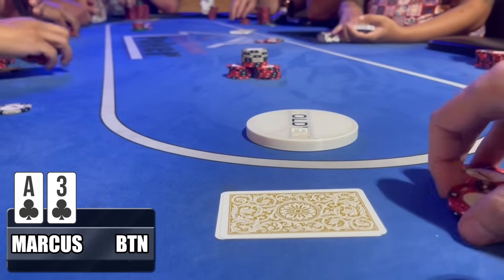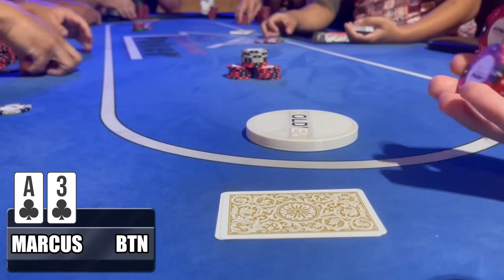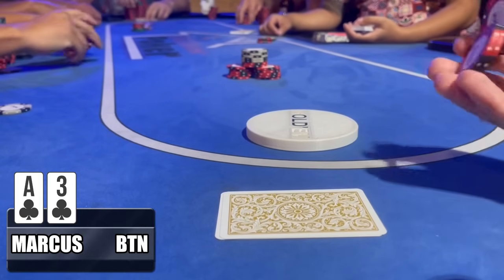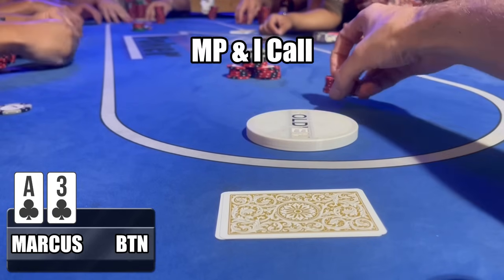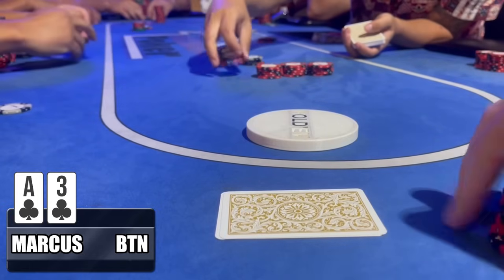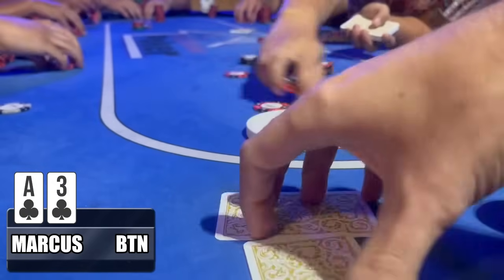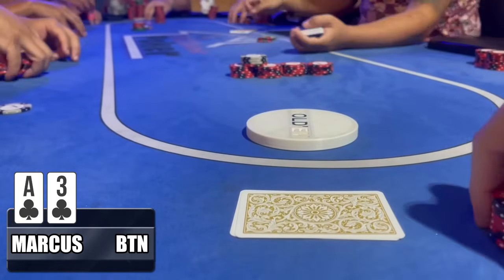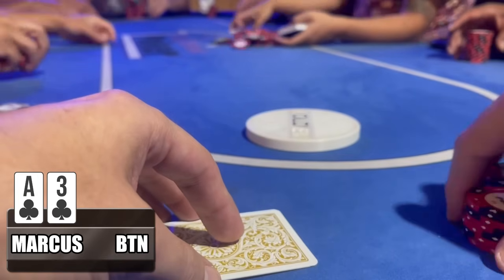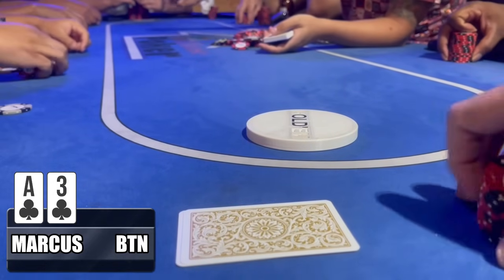If mid-position rips it all in over the top, the $65 I've put in basically goes up in flames. Luckily he just makes the call. I call as well — we're going three ways to the flop with one person all-in, heads-up action on a side pot. I don't know what I need here because the under-the-gun player just limped for $5 then shipped for $108 — I don't know if an ace is good, but if clubs come out I'll be fine.